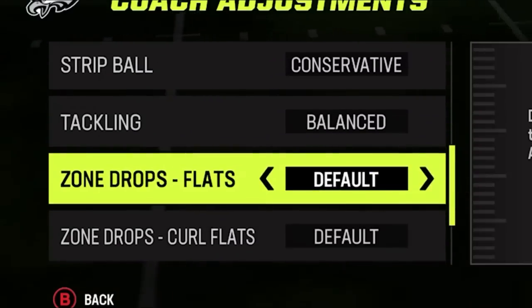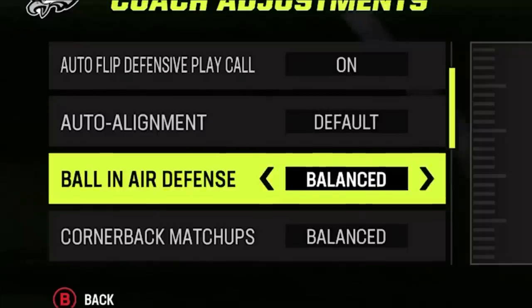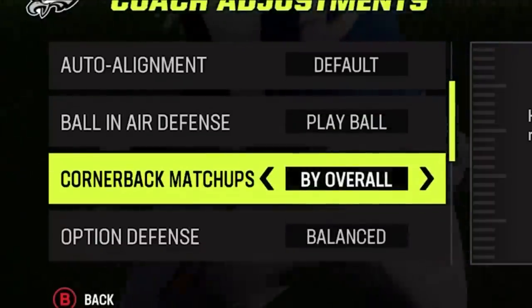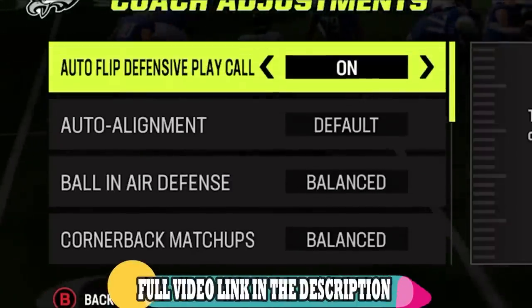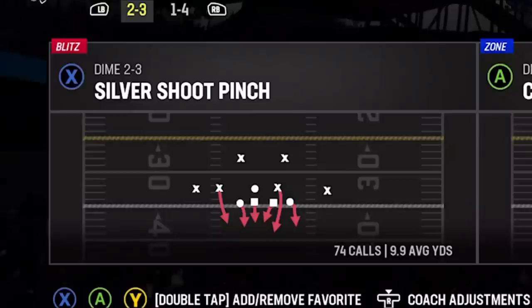On the next play I'm going to show you a new blitz setup, but before I do I also want to show you a very important coaching setup for this defense: set your ball in the air defense to play receiver. That tight coverage will force more knockouts on whoever is catching the ball. I made an entire video about the coaching adjustments you should be using right now as there are several advantages to be had. If you didn't see that and want to see more, I'll have a link in the description and an on-screen pop-up at the end of the video, so stick around for that.